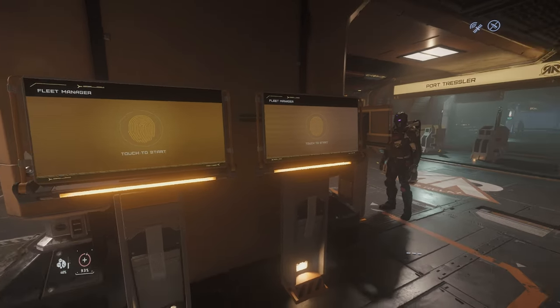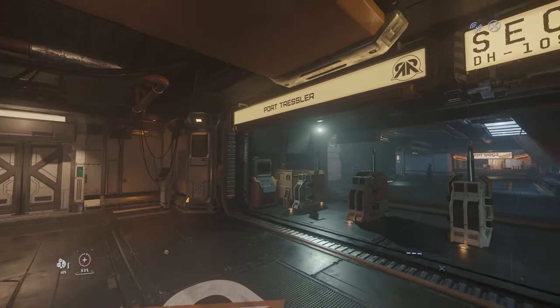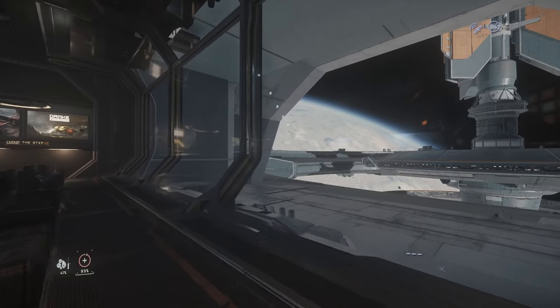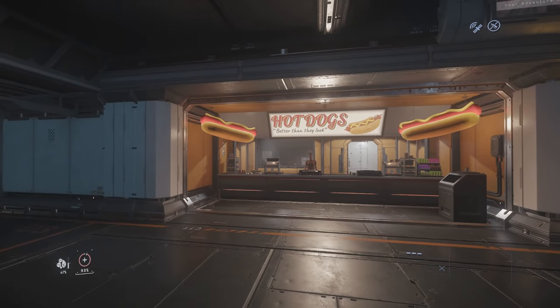Welcome to episode 3 of my Star Citizen Beginner's Guide. Today's episode will show you how to set your spawn location at a space station and how to use medical facilities. I will also show you how to buy stuff, how to manage your inventory, and an example of a perfect gear set to be able to face any situation.